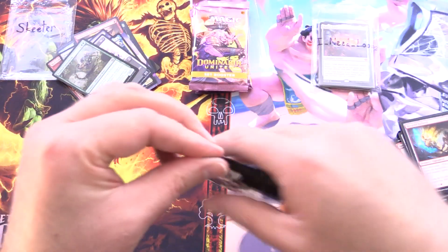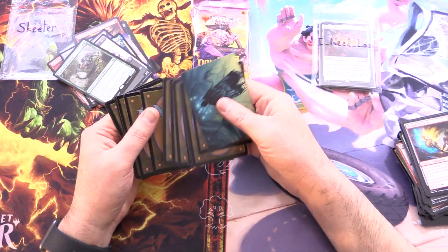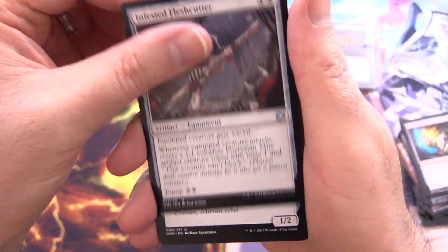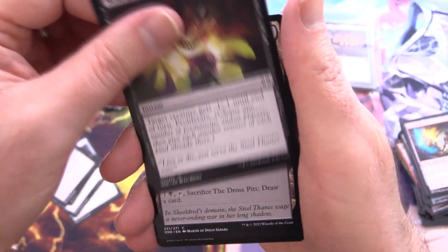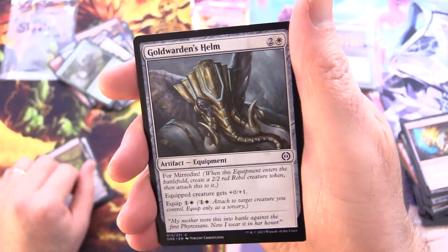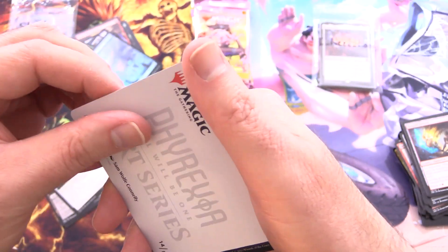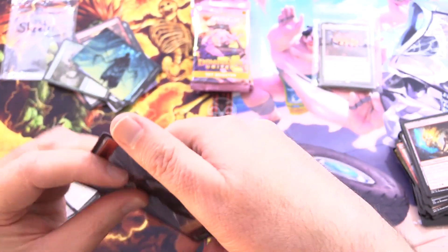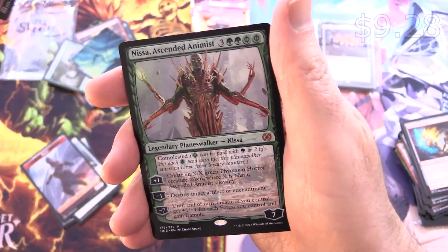Last chance Phyrexia — we better see an Elesh Norn here or I think you are out of the race. Final pack of Phyrexia: Infested Fleshcutter, Delightful Swooping Lookout, Gleeful Demolition, Duress, Whisper of the Dross, The Dross Pits — that's where we are right now with these packs — Goldwarden's Helm, a foil Island, Ichor Synthesizer, and a Rebel token.